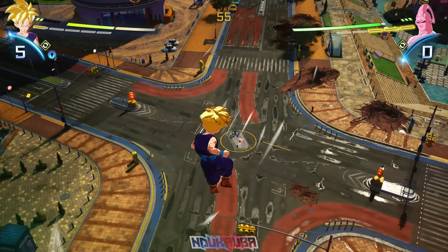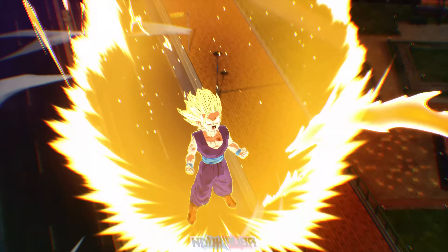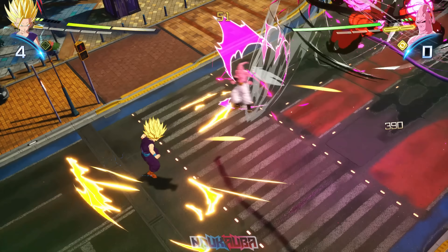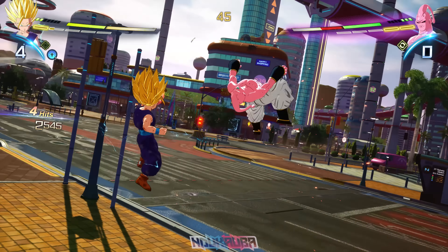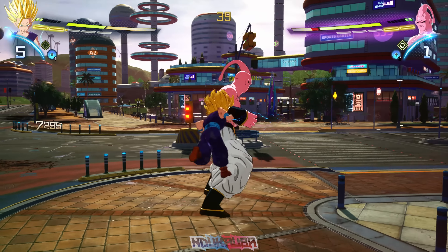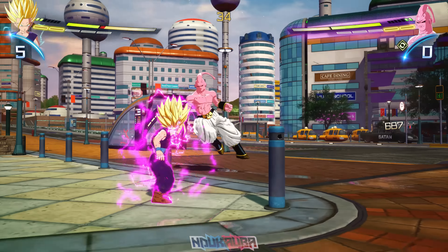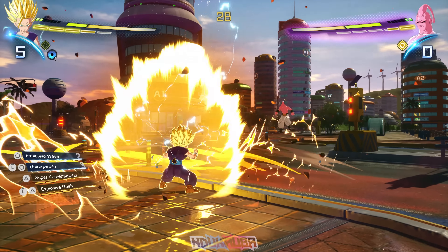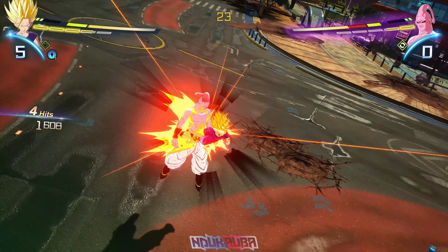With less than a minute left I need to use all of Gohan's forms while I can, so I transform into Super Saiyan 2 — my favorite form for Gohan. I want to land some combos and supers and hopefully Father-Son. One thing to point out: in Dragon Ball Sparking Zero, Teen Gohan does not have his spinning fighting style, which is unfortunate because it's such a cool fighting style, but Teen Gohan is still Teen Gohan.